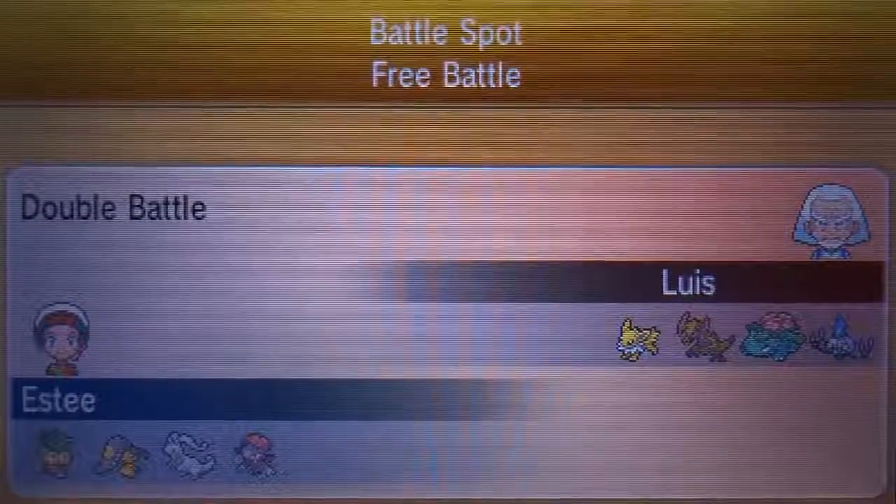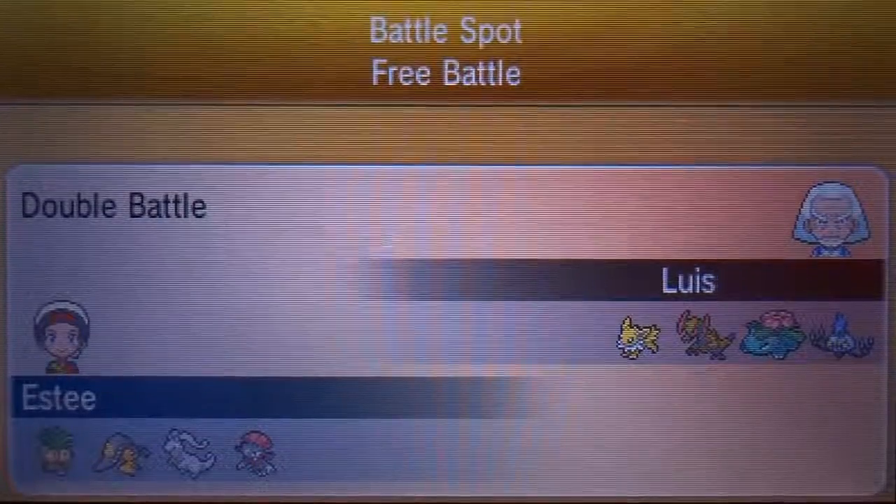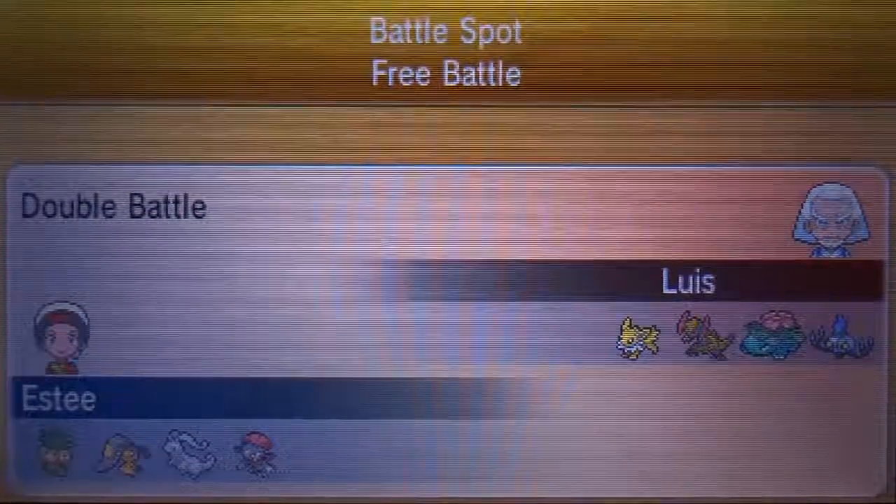I believe it's Sassy with Assault Vest - just a massive special defense tank. So that's pretty much my team. It's a Trick Room team and I feel like Trick Room goes really well with Mega Mawile. We're gonna go ahead and get this first battle started.